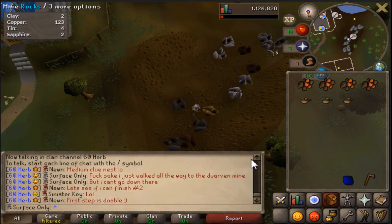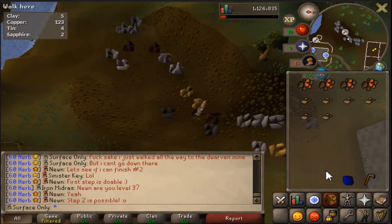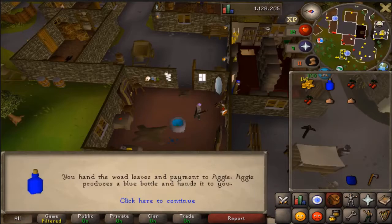Then it was quest time. The first one — obviously the hardest quest in the game — was Doric's Quest. I had to go and mine that stuff up, and then do the space bar simulator again with him.